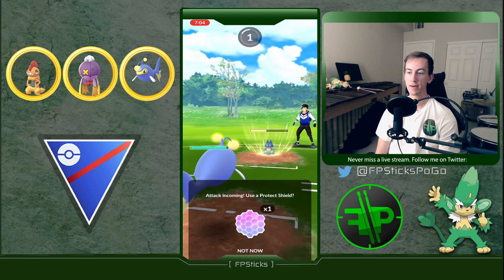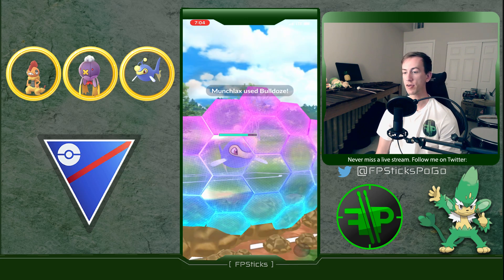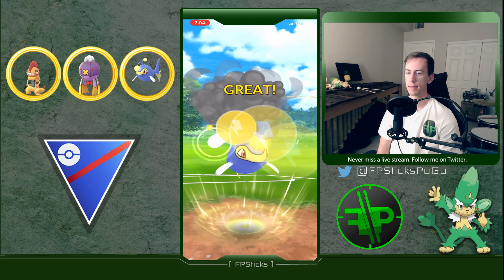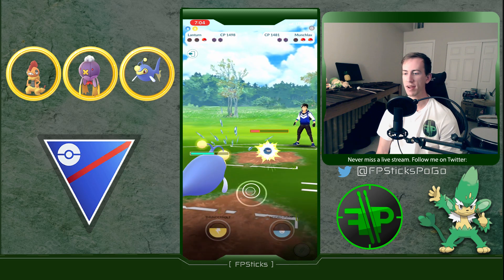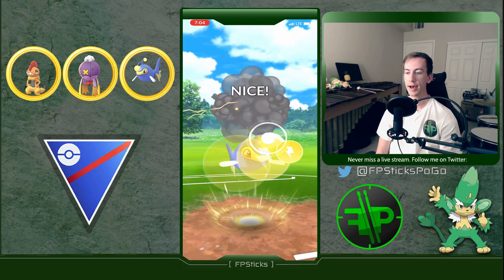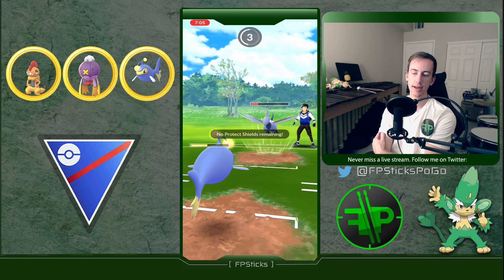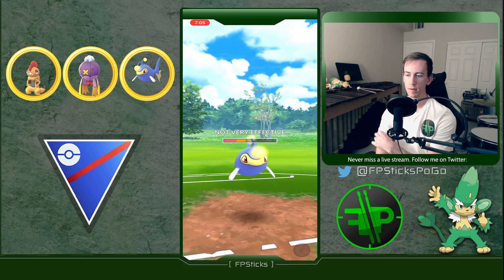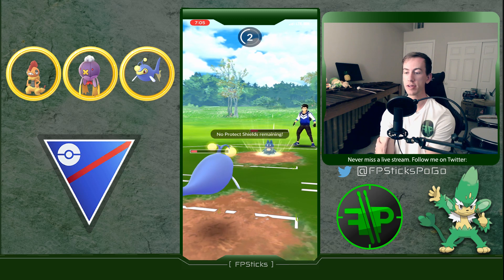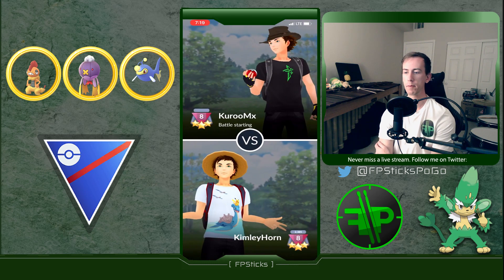Lanturn has a lot of work to do. Not shielding the Body Slam, but shields the Bulldoze - nice read! Munchlax had a lot of energy; Kimley's over-farming here, very smart play. Body Slams start to chip away. Out comes Skarmory - Lanturn is a hard wall to Skarmory. It's just a Sky Attack, so going to spark it down. Able to perfectly spark it down, then gets to Hydro Pump. Munchlax barely wins CMP on Lanturn - really nice play though.